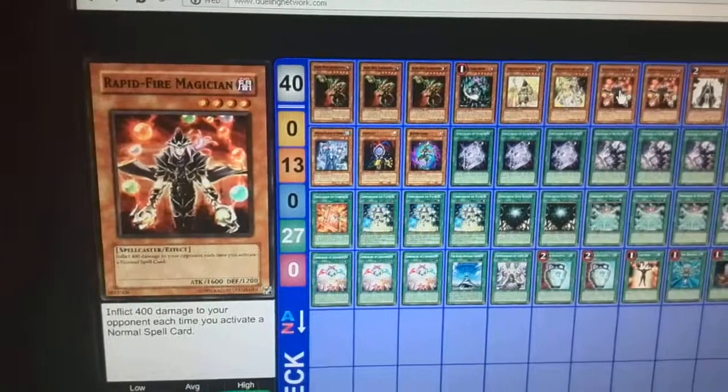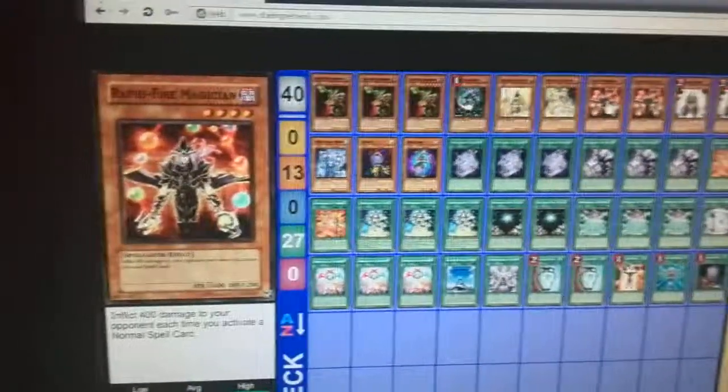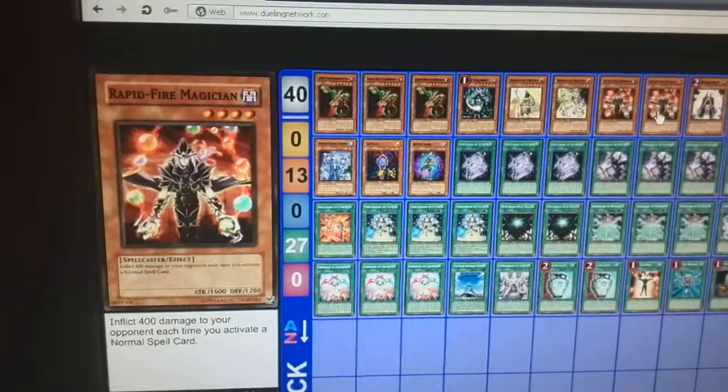Blast — Rapidfire Magician, sorry. It gains a counter each time a normal spell card is activated, and there are quite a few normal spell cards in this deck, which is an unfortunate problem. Summon Monk times two, because you want to get your Rapidfires out.